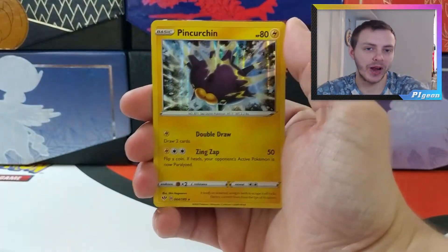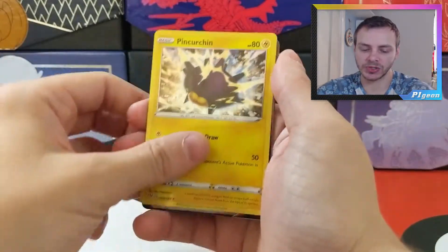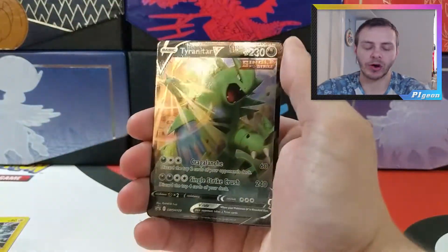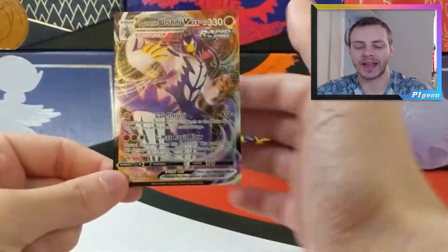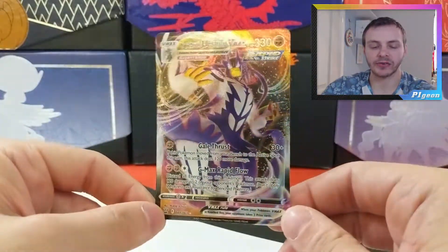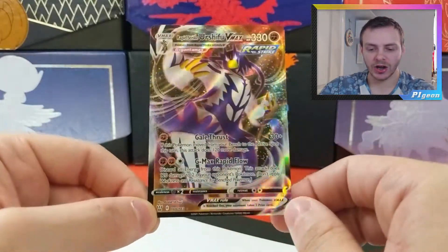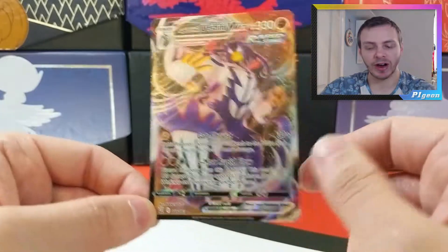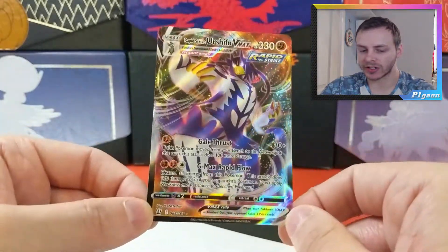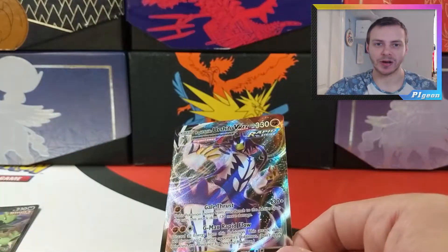Let's have a quick recap of our pulls. We've got a holo Pincurchin, which is quite nice. We get the Promo Tyranitar V. And then our big hit from this tin is our Rapid Strike Urshifu VMAX, which is a great card — a very popular card in the TCG at the moment. I think it's definitely one I needed; I don't think I've got this yet, so I'm very happy to get that. But anyway, I've been Pidgin — I'll see you all next time. Goodbye.